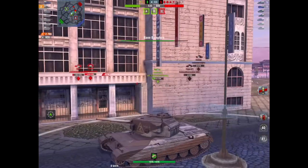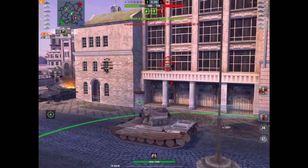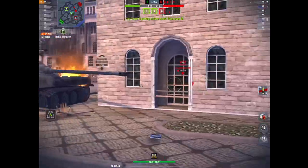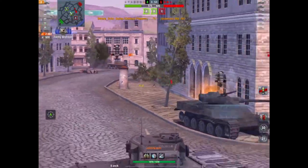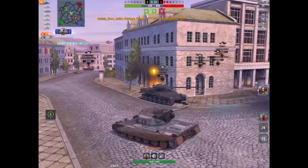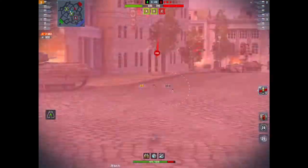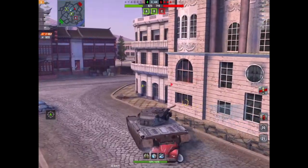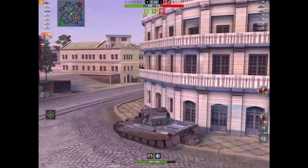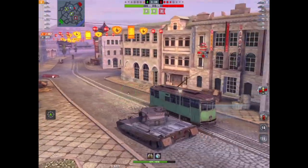There's himself and the other tank but it doesn't matter because it's gone — it was a TD. Oh look at that, 186 into the side of an ISU. Goodbye ISU. Now it's three against one. Debbie is on for a Kolobanov, just shy of 3,000 damage, which is very nice in this tank.